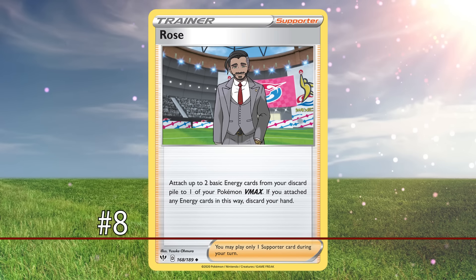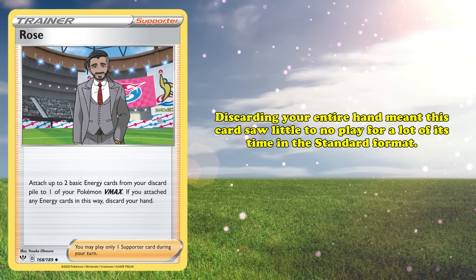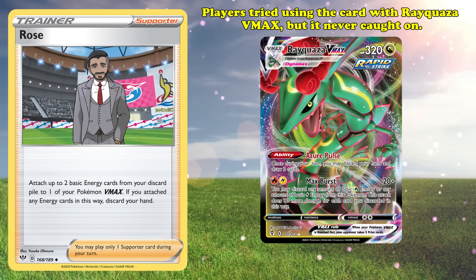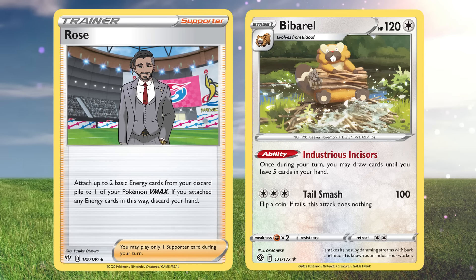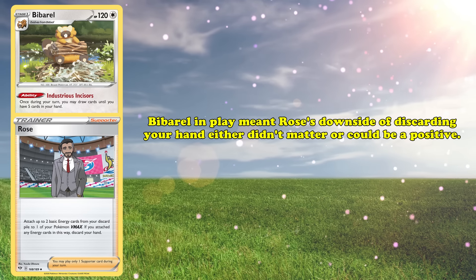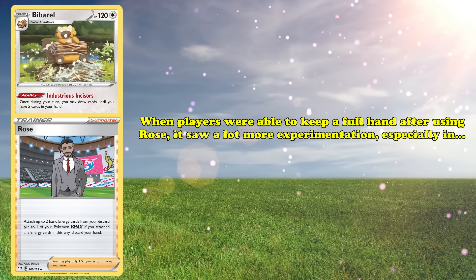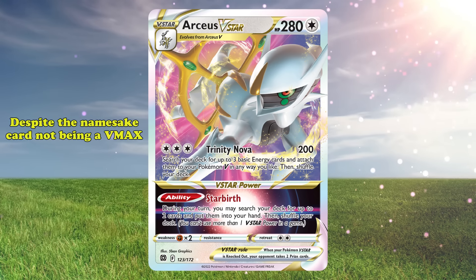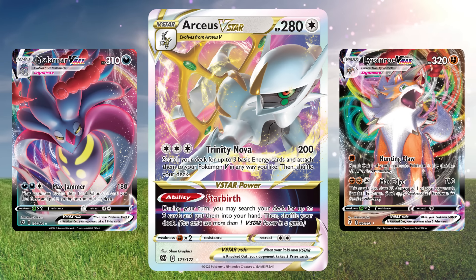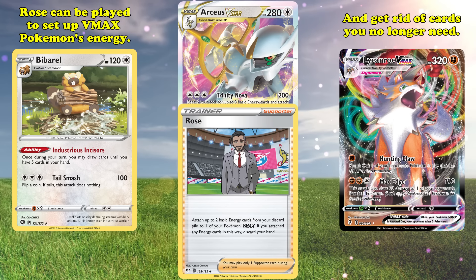At number 8, we have Rose. This supporter lets you attach up to two basic energy cards from your discard pile to one of your Pokémon V-Max, at the cost of discarding your hand. The downside of discarding your entire hand meant that Rose saw very little to no play for a large part of its time in the standard format. Some players tried to use the card alongside Rayquaza V-Max, but this strategy never caught on. It wasn't until the release of Bibarel nearly two years after Rose was first printed that the card started seeing competitive success. Bibarel's Industrious Incisors ability lets you draw until you have five cards in your hand. If you had a Bibarel in play, Rose's downside of discarding your hand either didn't matter or could even be considered a positive.